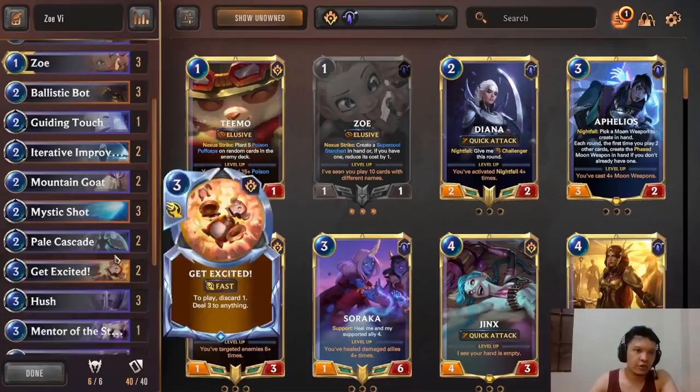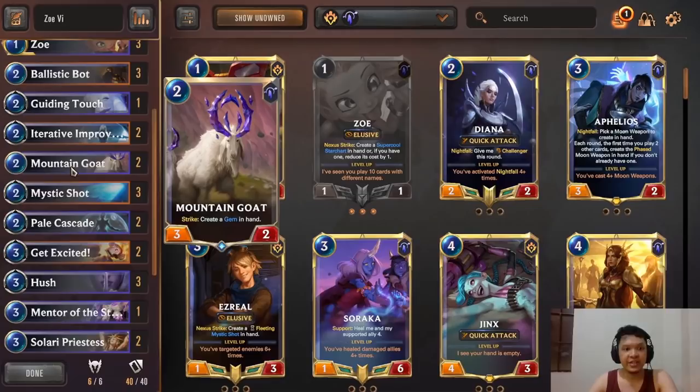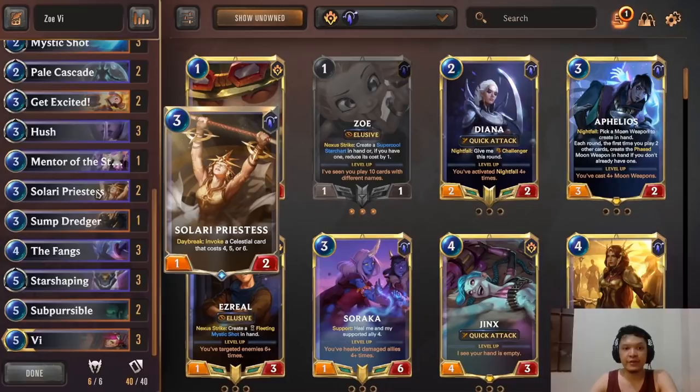A tip: if you have gems from Mountain Goat and Mentor of Stones, preserve them on an elusive unit. Usually you damage their nexus through elusives and then finish it off with Mystic Shot. Against aggro, we have all the chump blocks we need — Spacey Sketcher can get cheap units. We have heals through Starshaping, The Fangs, and Guiding Touch. The Fangs is particularly powerful against aggro because it provides lifesteal, a unit on board, and potentially another unit from the invoked card.